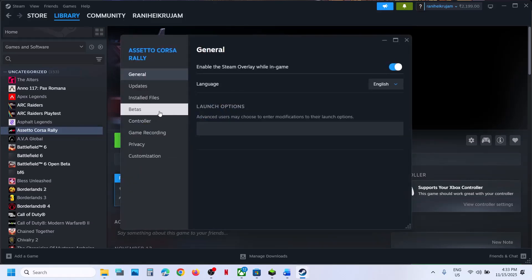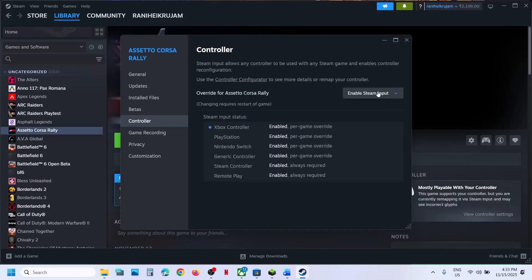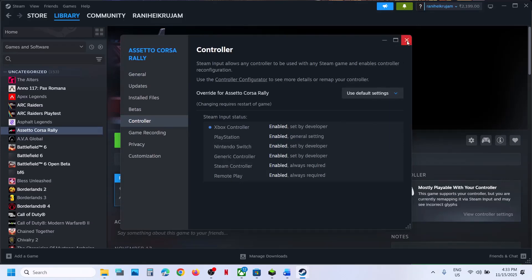If that does not work, go to Properties once again, go to the Controller tab, and this time you can try Enable Steam Input, then relaunch the game and check. If it's still not working, you can use the default setting and follow the next step.